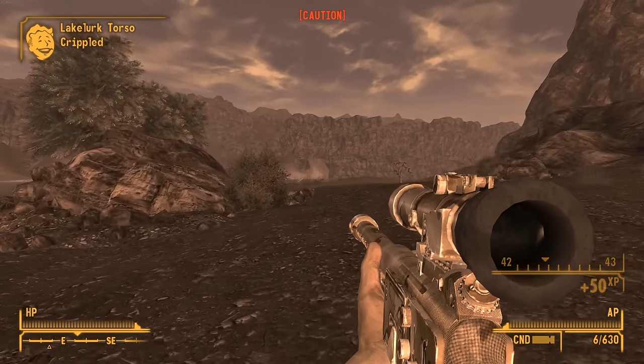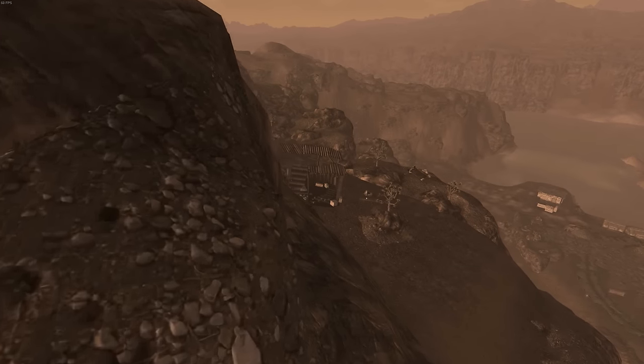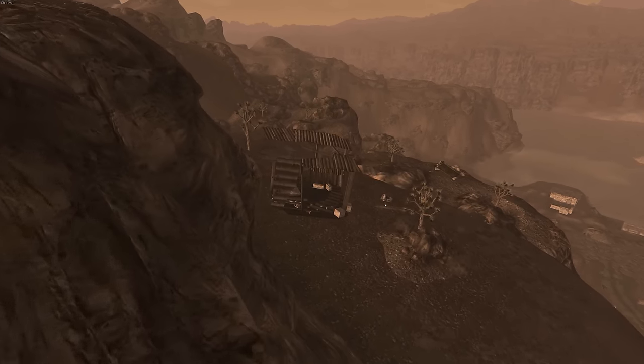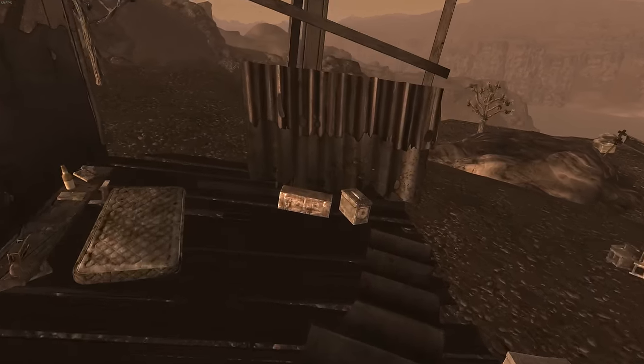If you're looking to add this long-range liberator to your arsenal, head towards Cottonwood Cove on the southeastern side of the Mojave. There's a location called the Sniper's Nest overlooking Cottonwood Cove, and in this small camp there's a footlocker with a very hard level lock. You'll need to pick this lock in order to claim the Gobi Rifle for yourself.